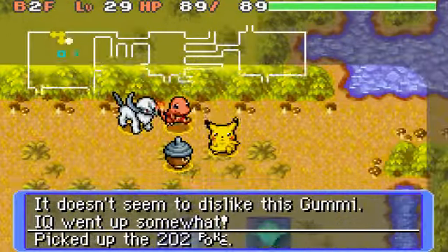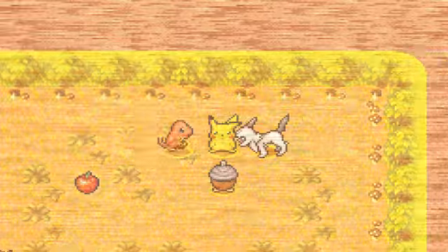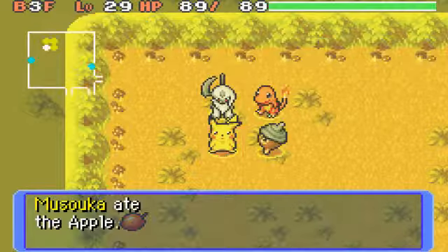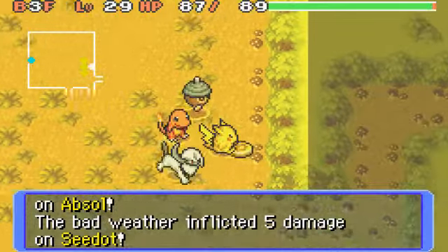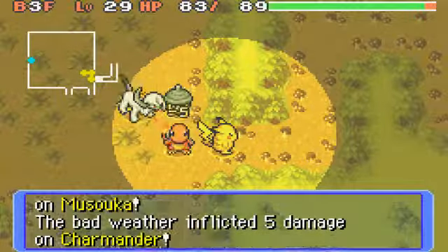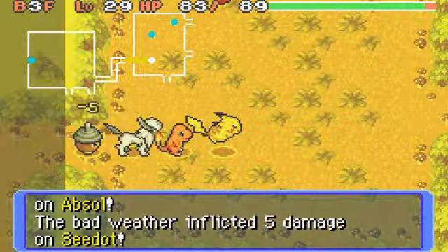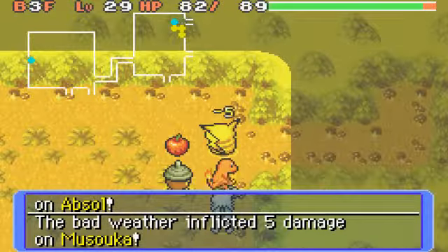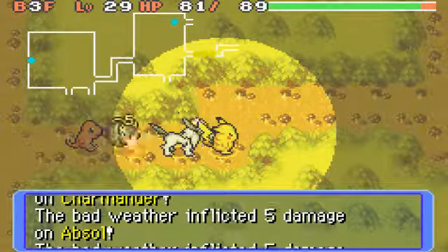Okay, that's it for there. Let's go up the stairs when it gets to be my turn. Sandstorm? Does that mean there's a Pupitar in here? Because I know Pupitar does that. That's gonna be annoying - very annoying. There's apples. Should die out soon, right? It's a sandstorm. Or I have to find the Pupitar, if it is Pupitar.